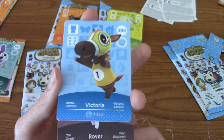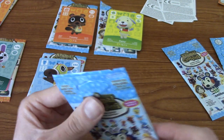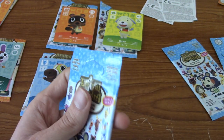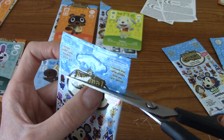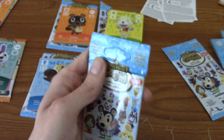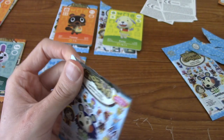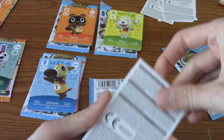I like what they do with these packs — you get two villagers where there's a chance you'll really like them or a chance you'll have never heard of them, which is true for a lot of these in my case. But it's nice you get a special card, so you never pull a pack and be like 'who is that?' Well, unless you haven't played Animal Crossing much.